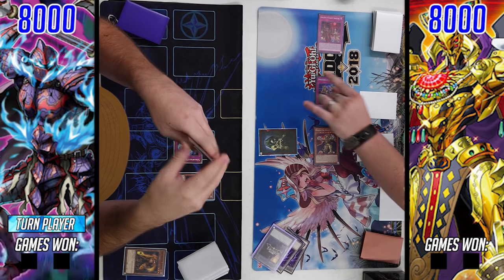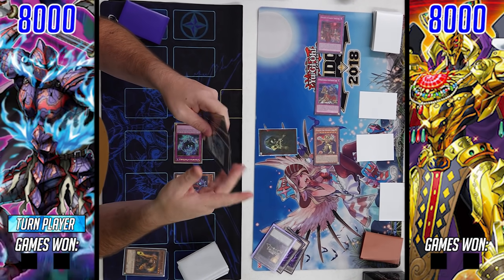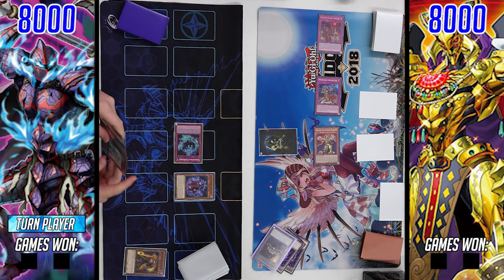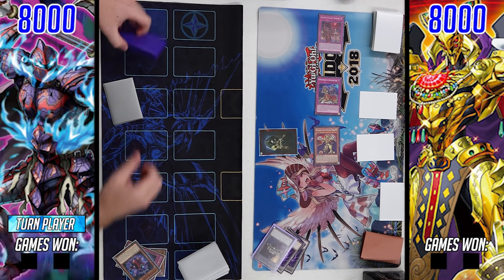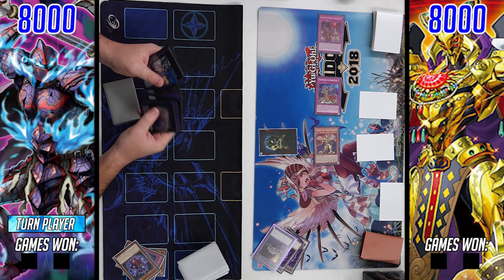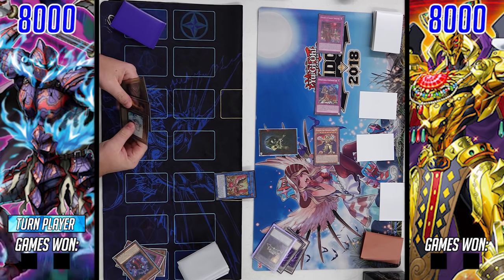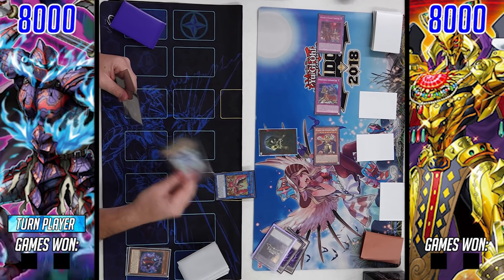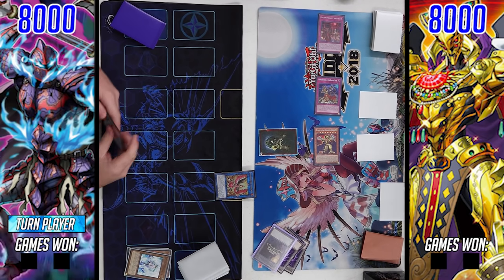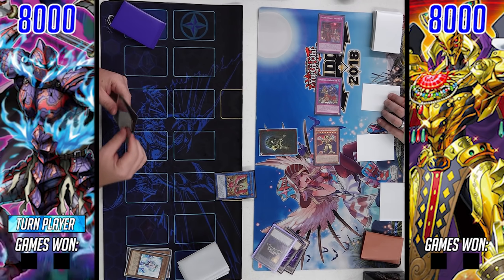He got lucky in that his opponent didn't open another level three extender. Looks like he opened a copy of Red-Eyes Black Dragon — the Deadly B7 — extremely unfortunate. He also opened another copy of Kagamucha Knight, which isn't helping his case. But the Shade Brigandine sticks to the field, allowing access to a Link 2, and it's going to be Nightmare Phoenix. On summon, Nightmare Phoenix activates its discard effect.